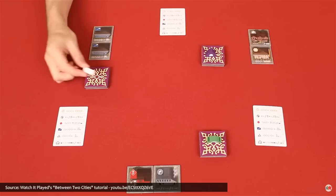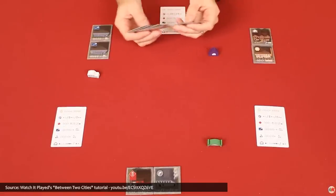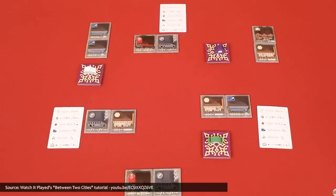Continue your civic expansion in Between Two Cities Essential Edition, a 30-minute tile drafting game for one to seven players in which each player is a member of two different teams, building a separate city with each of their partners in a simultaneous competition to score the most points in a shared-city tile-laying game experience. The Essential Edition includes the original game and its Capitals expansion, plus new art on some tiles and a scorepad instead of a board. There aren't any new rules or other gameplay elements introduced, so if you already own the base game and its expansion, you already have everything you need and there's no need to panic.